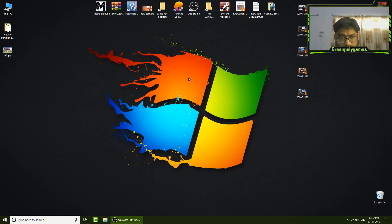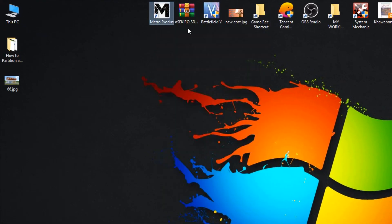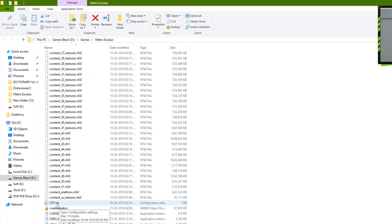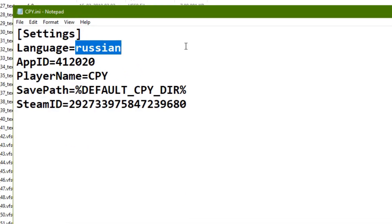Hey, what's up, this is Green Bolly Games here. Today we are talking about Metro Exodus language change from Russian to English. First, right-click on your game icon, go to Open File Location. Find the cpi.dat file, double-click to open it with Notepad. Here it shows Russian — just type 'english' to replace it.